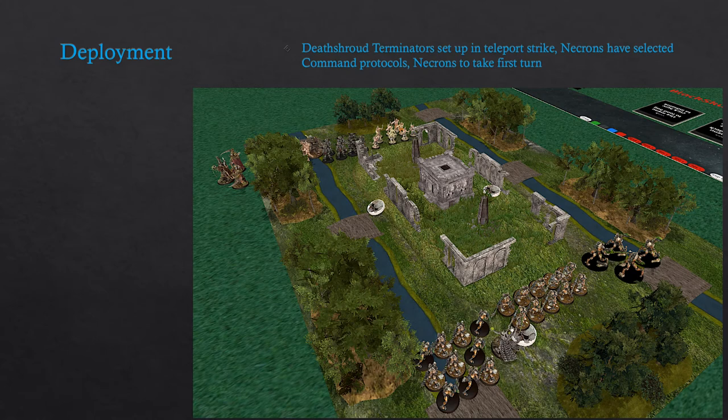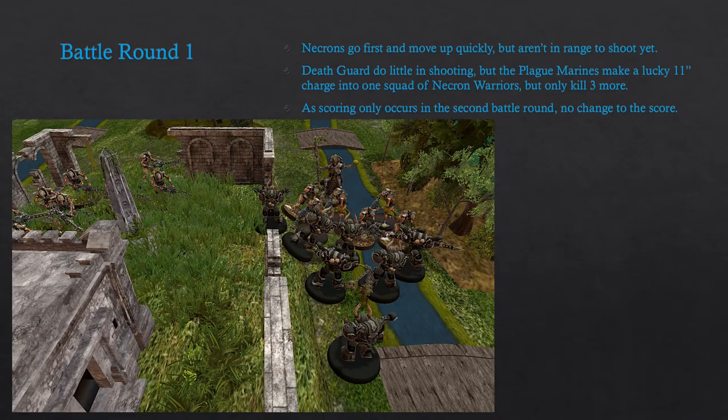After agendas have been selected, the rest of the battle takes place very similarly to matched play. The attacker and defender roll-off has occurred, deployment zones have been selected, the Necrons have selected their command protocols, and they have won the first turn roll-off. The Necrons go first — their first turn is fairly unproductive as they can't get in shooting range, but they do move up. The Death Guard do very little in shooting as well, but the Plague Marines make a lucky 11-inch charge into one squad of Necron Warriors, killing only a few. As scoring only happens from the second battle round, neither side has scored yet.